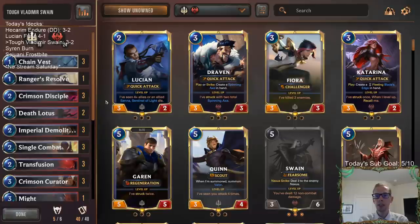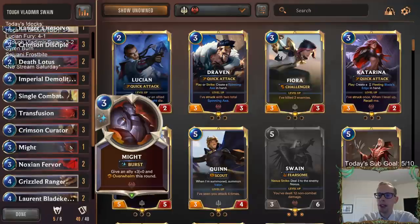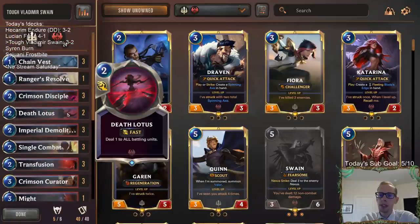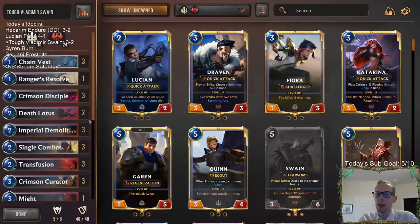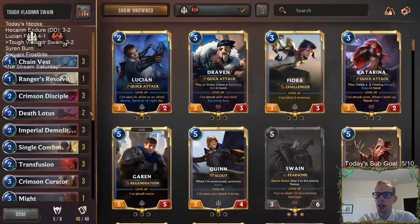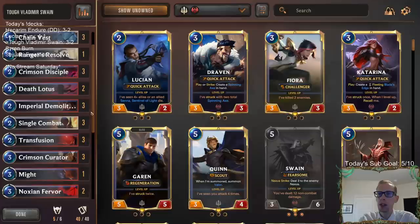These Vladimir, Swain, Sejuani decks — there are a lot of different ways to play those three cards and I really like those three cards. I was super impressed with Vladimir Sejuani that we played two days ago — I think it's a stronger deck than this one. This deck you're really relying on having Crimson Disciple, Demolitionist, and Crimson Curator. Those three cards are super important. You've got to mulligan hard for those because you have a whole lot of spells — things that cost three or less, those are your only allies.